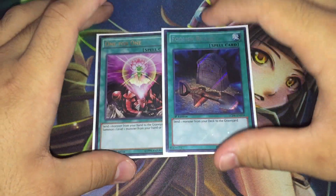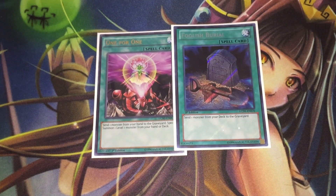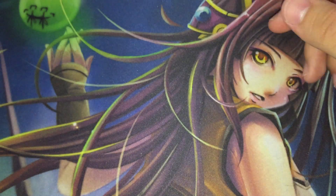We have two Globelight enablers: One for One and Foolish Burial. Both help you get Globelight turn one to make the Naturia Beast play more consistent. Foolish Burial also has the added benefit of sending any other Performage if you've already seen Globelight, triggering their graveyard effects. One for One similarly helps unclog hands if you've drawn multiple Performages.